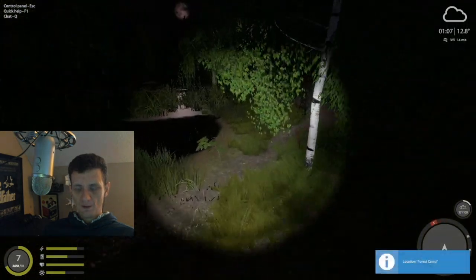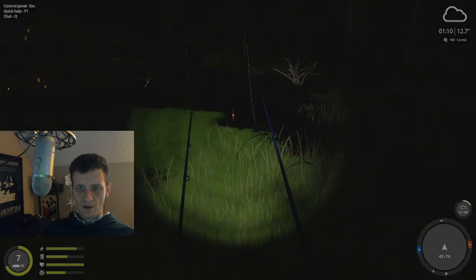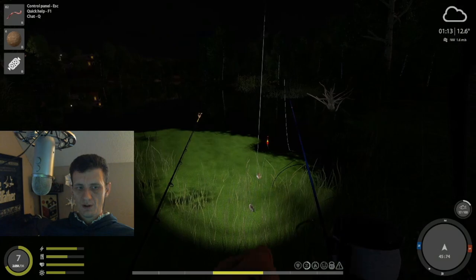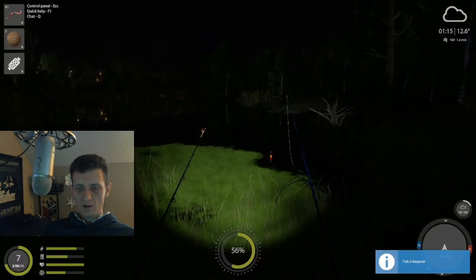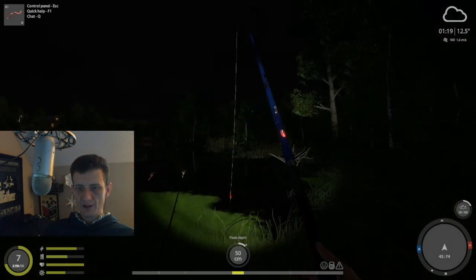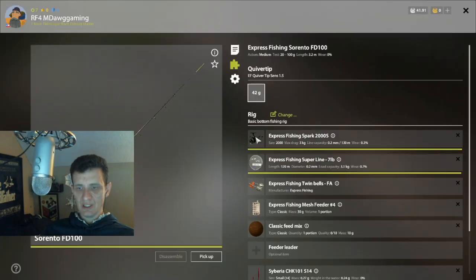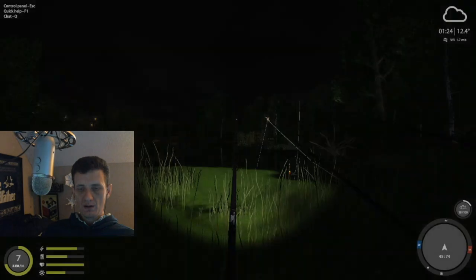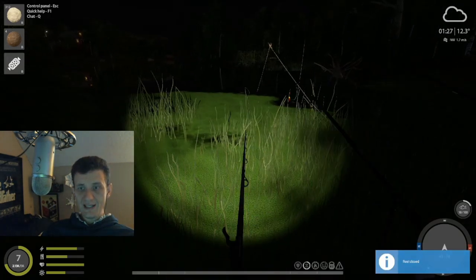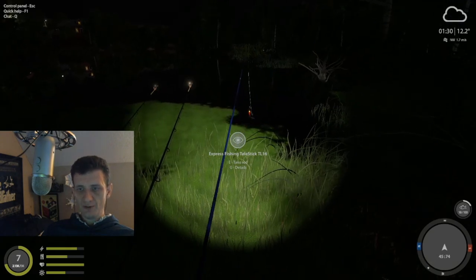We had a fish get away - interesting. Let's see if we can figure out which rig it was. Well, it wasn't this one. Does that mean it was the float? For that to have happened on the float, the fish would have had to self-hook... okay, so it must have been this one - bait's gone, that's the one. So that's how you tell - you look at the rod using G, and if the bait is gone that means a fish was on there and then escaped. That is unusual to happen that quickly on a feeder - they usually self-hook and will stay for quite a while.